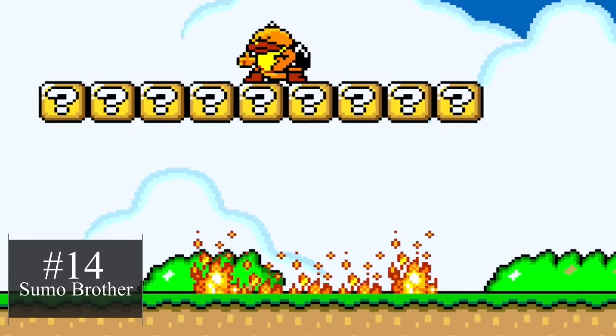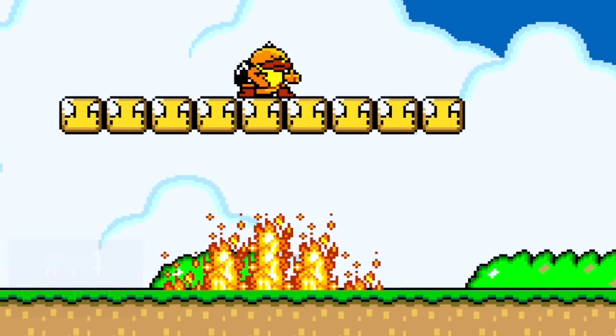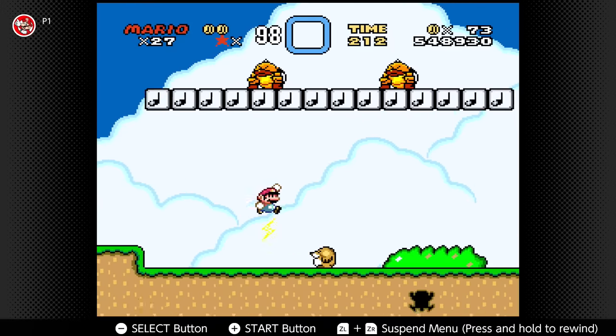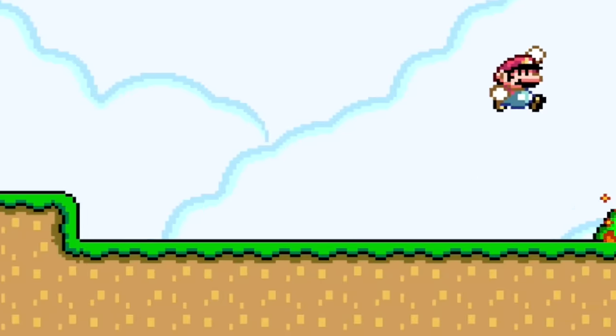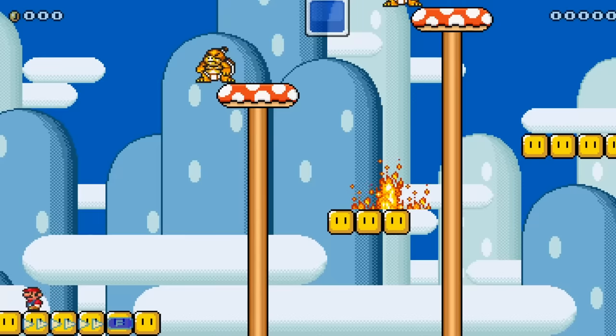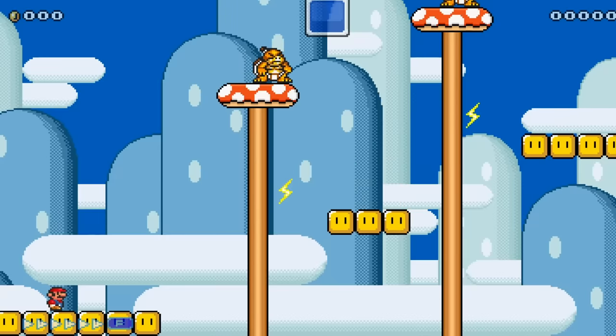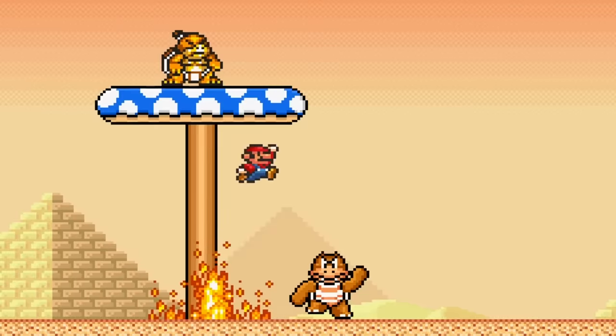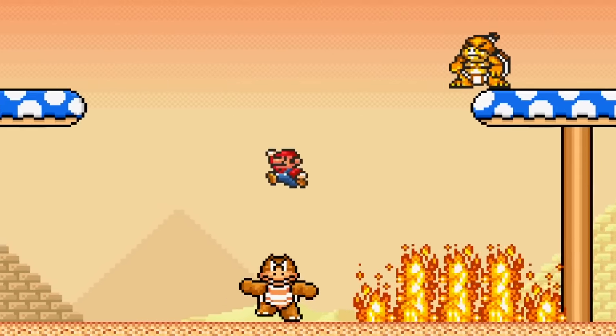Sumo Bros are Koopas that ate too much and can now stomp to cause big fires or electric shock waves. We need more beefy enemies that add challenge to Mario Maker 3, and the Sumo Bro can definitely do that. I can already see tons of creators making tough platforming levels where you need to avoid the Sumo Bro's attacks, or boss fights with added danger coming from these overweight turtles.